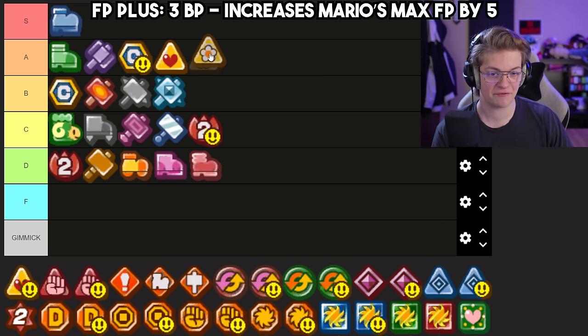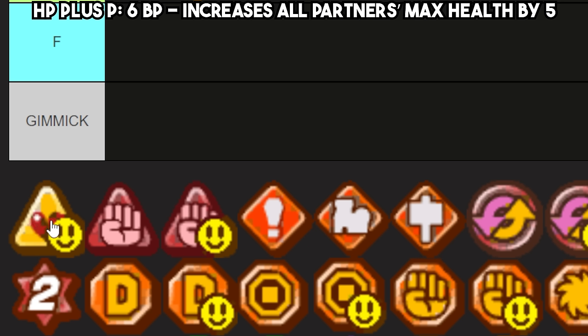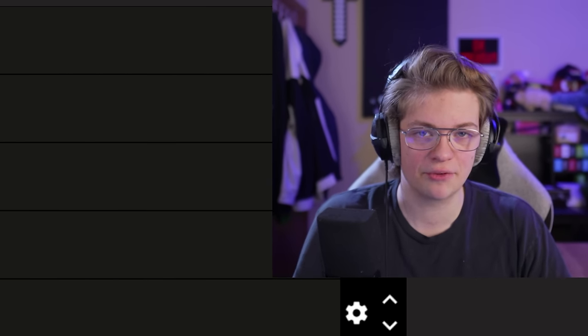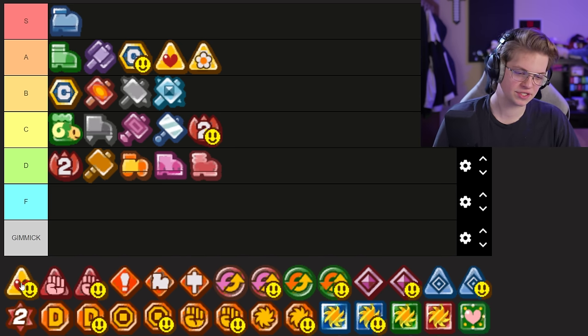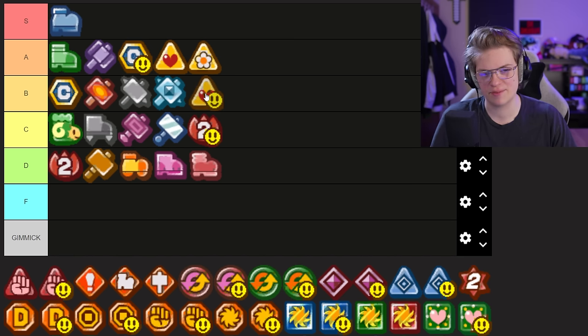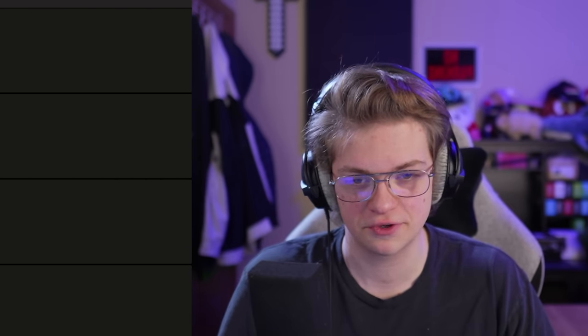I'm going to go ahead and put FP Plus next to it for the same reason — early game you might as well just upgrade badge power and then deal with HP and FP later. HP Plus P I find is actually pretty good value in challenge contexts. If you're just playing the game casually, you don't really need the extra five health on partners, but when you're pushing the game to its limit — like partners-only challenges — suddenly it becomes a lot more valuable. It's really expensive to equip, but in those situations it's pretty useful.